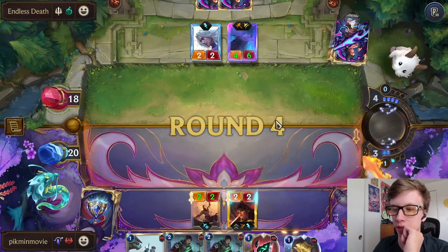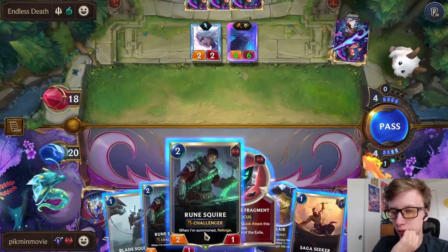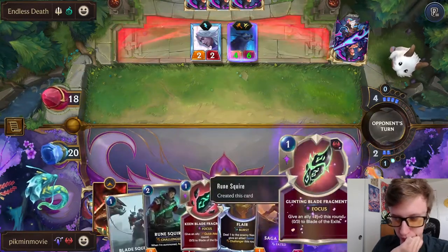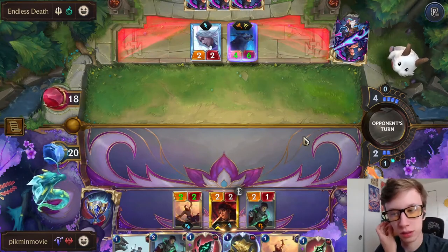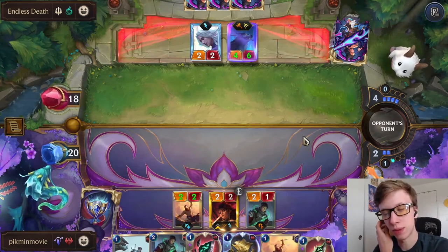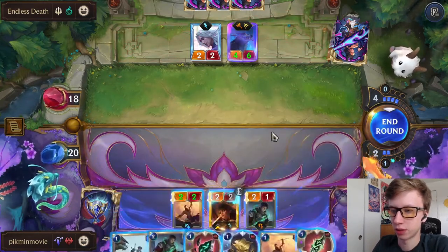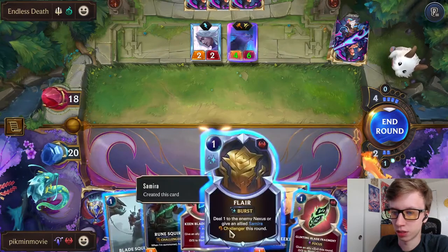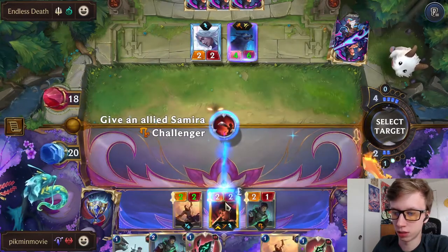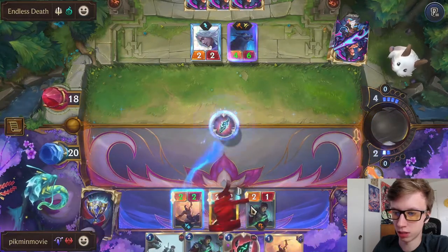Not sure how we kill that. I think we will still do this though, because I don't think he won't play Gwen here if he has her - or Rain - he's probably got at least one of them in hand. Okay cool, so let's do this: Challenger Samira.